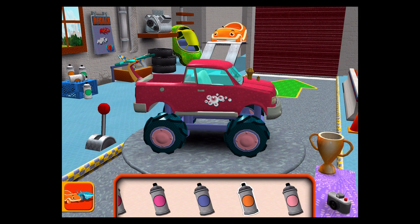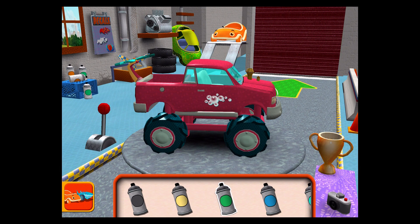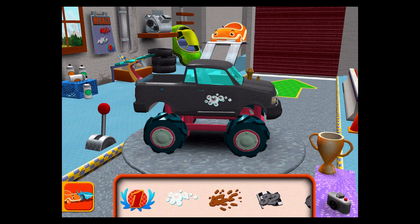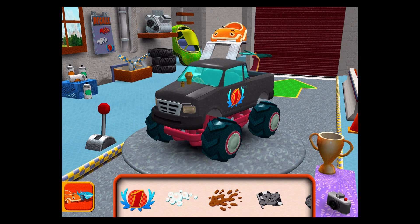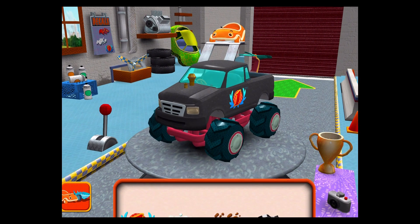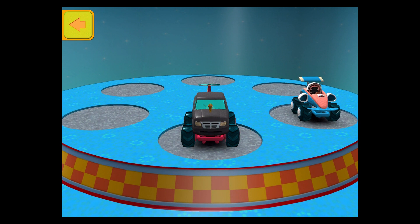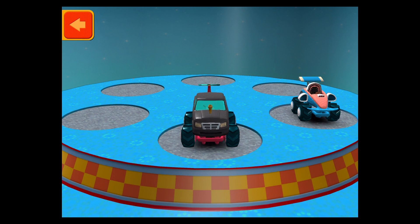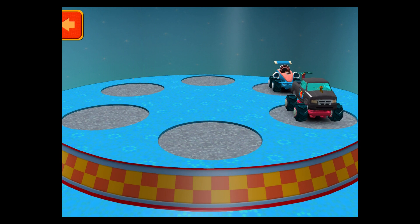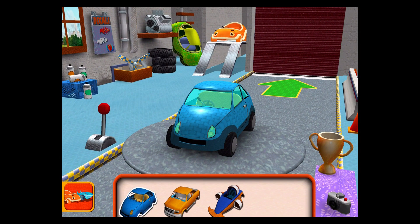Decals. Decals. If you want to go right to the track, tap here. Swipe to select a new car, then tap the back button. Choose a car body.